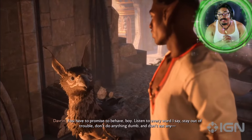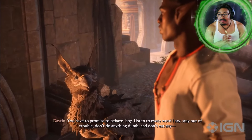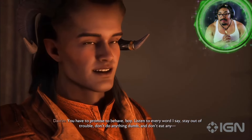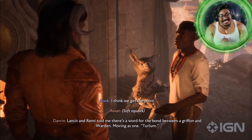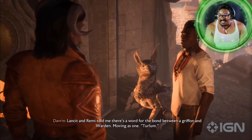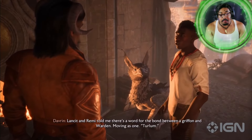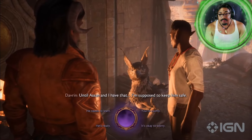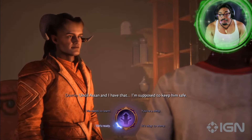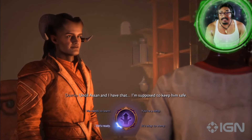You have to promise to listen to every word I say. Stay out of trouble. Don't do anything dumb. Lancet and Remy told me there's a word for the bond between a Griffin and Warden — moving as one. Turlum. Until Asan and I have that, I'm supposed to keep him safe.